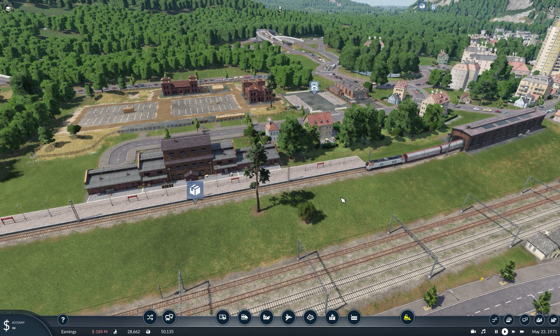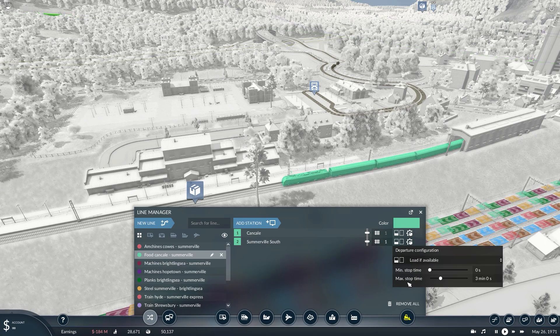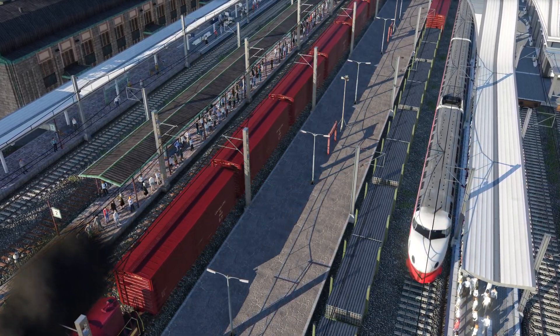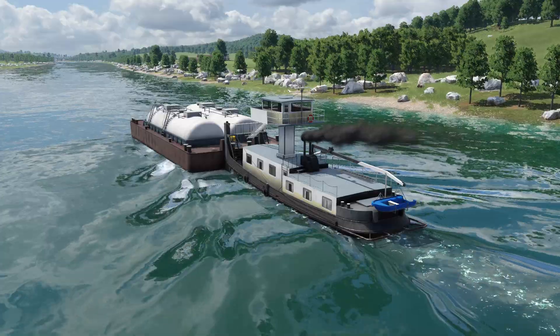Keeping things organized is key for success. Here's another nice addition: you can now set a minimum and maximum waiting time for each stop of your line. This is a great gameplay feature that was truly missing and which will help you run your vehicles a lot more efficiently. And of course this works with any kind of transportation.